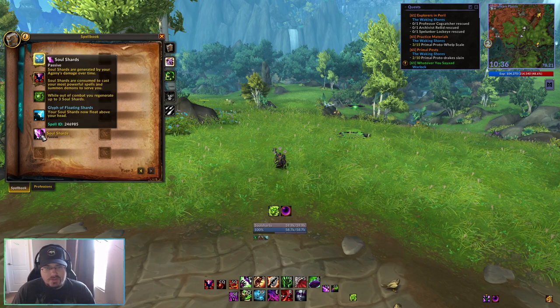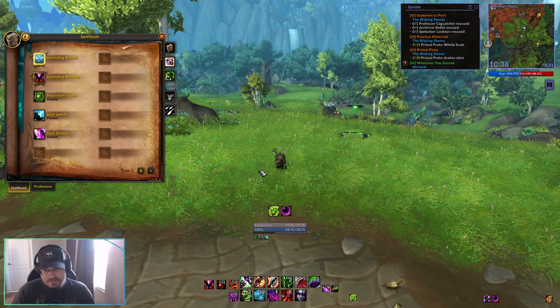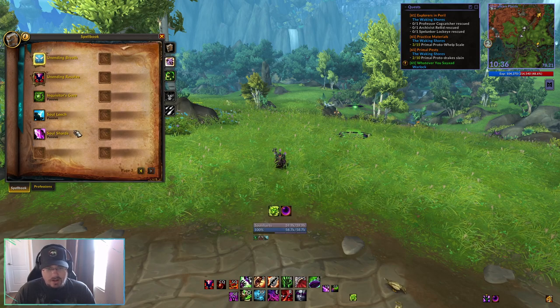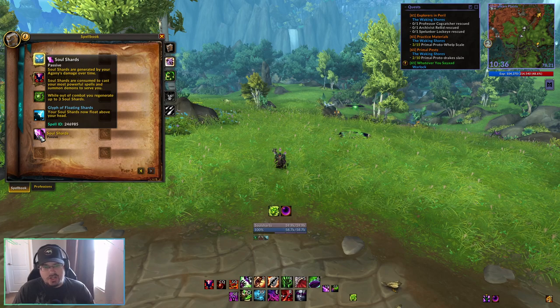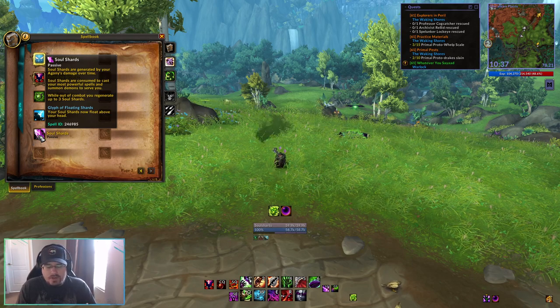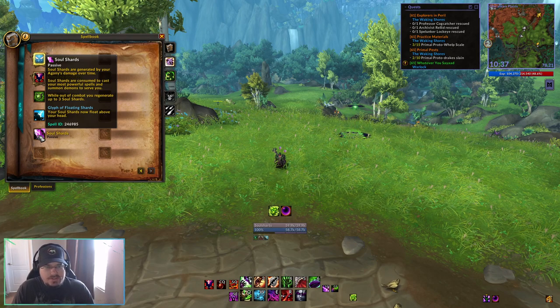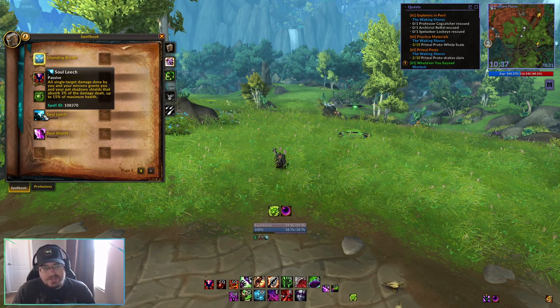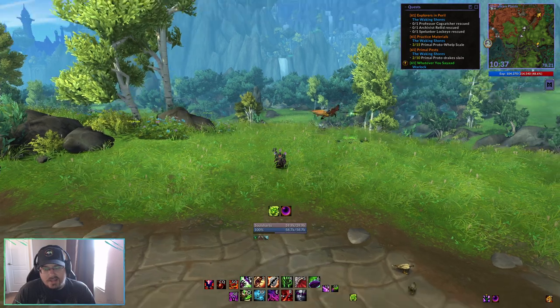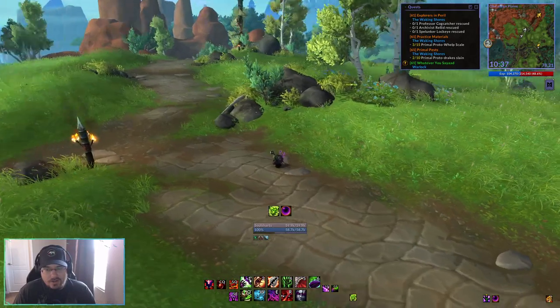Soul Shards are going to be our main resource. We do have mana, but it's pretty irrelevant for all of our builds — our main resource is Soul Shards. Soul Shards can be generated up to 5; when you're out of combat you will generate up to 3 automatically. You'll have different abilities that generate Soul Shard fragments, and those fragments build up to whole Soul Shards. Then you spend those Soul Shards on casting different abilities. We'll get into which ones build and which ones spend as we get into each specialization.